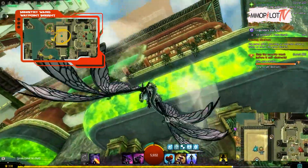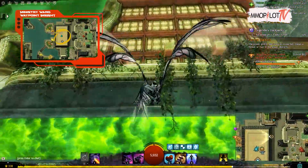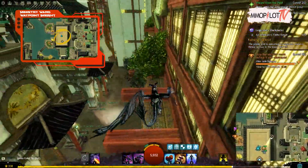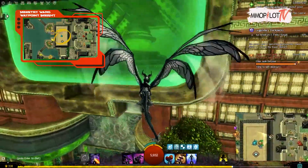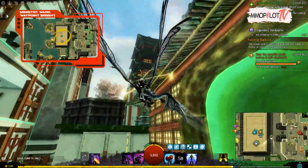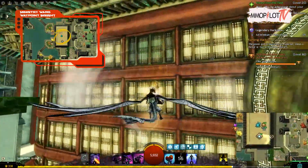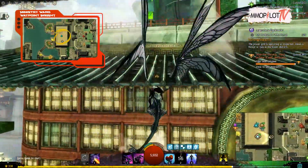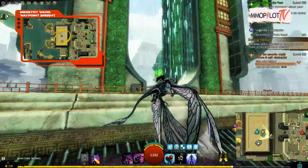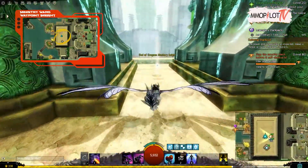Ministry Ward Waypoint Insight: from the waypoint, move southeast and go over a small bridge. After crossing, you will notice a small structure with a stairway on its eastern side. Take this staircase up until you reach the top, where there is a zipline. You will be on a platform with some wasps if you use the zipline. Go northwest from here in the direction of the insight, and use your raptor or springer to jump across the space at the end of the platform to reach the insight.